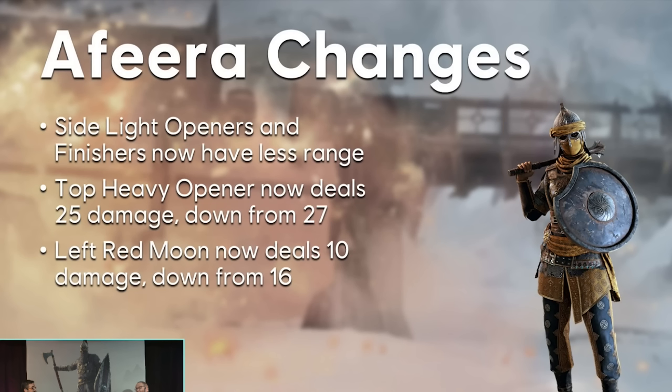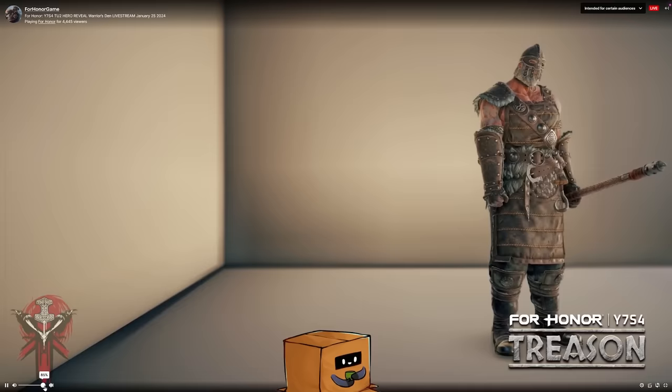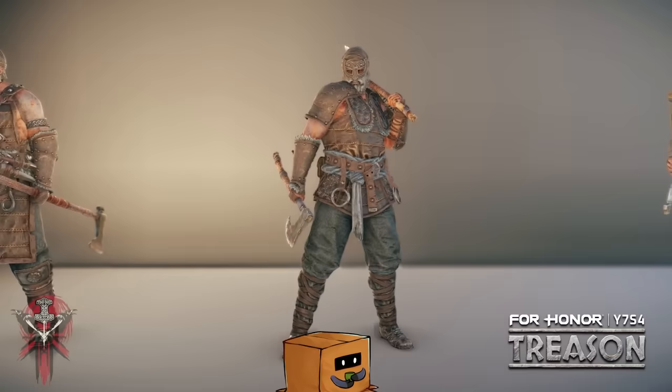Shinobi has similar changes — heavy openers now deal 22 damage down from 24, plus an additional 4 damage with the flight follow-up, which most people do anyway. He had the highest guard break damage in the entire game; now it's 22 plus 4, which is 26, more in line with other characters. Light openers deal 12 down from 14, and the teleport now deals 20 damage down from 24.